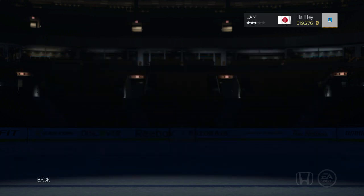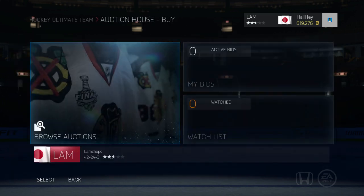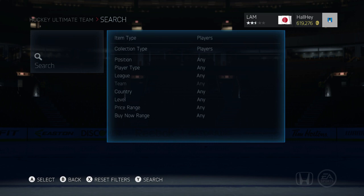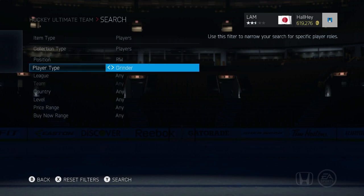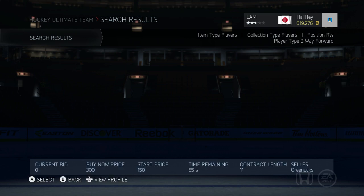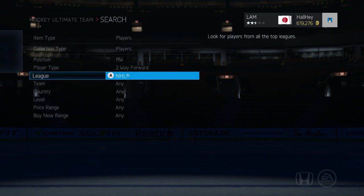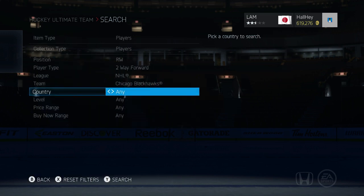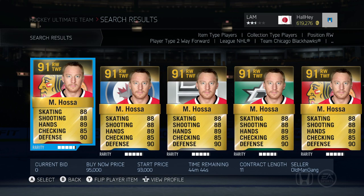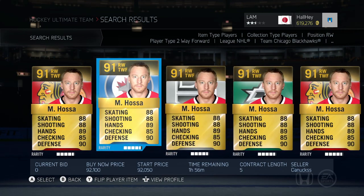What you want to do is go to the auction house. In the notepad document, I compiled a list of players you can buy. You're trying to buy low and sell high, so look at the lowest price sold. For example, someone like Hossa — he's a right wing, two-way forward on Chicago. You can search by nationality too; Hossa is from Slovakia.